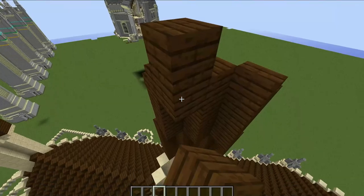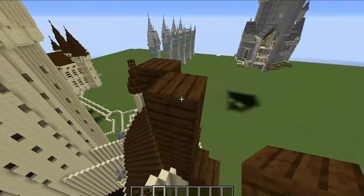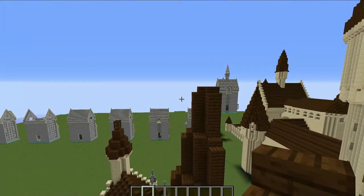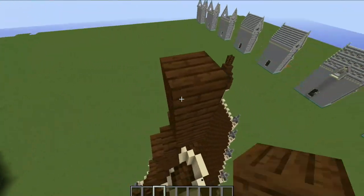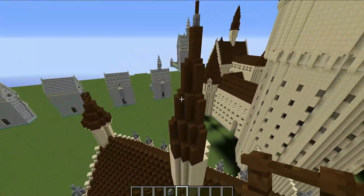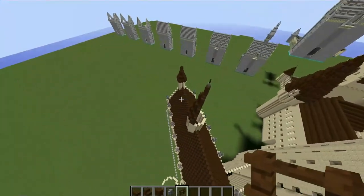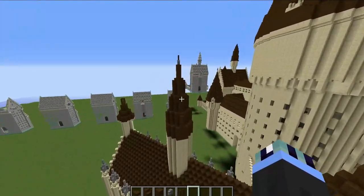Behind these stair blocks, build up three blocks, then place two stairs on top. Behind here, go up three blocks, then on the top place a stone brick wall and a dark oak fence. Repeat this onto the other three sides. Right now it looks very plain so we'll need to add some decorations around the bottom to make it look nice and flush.